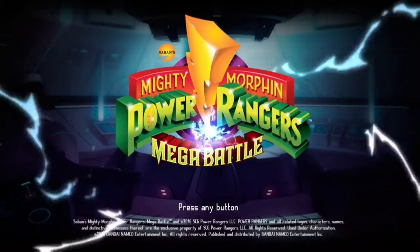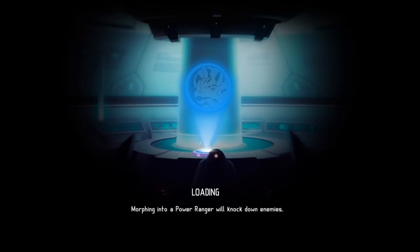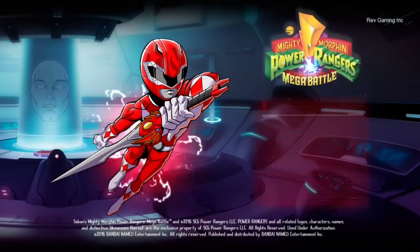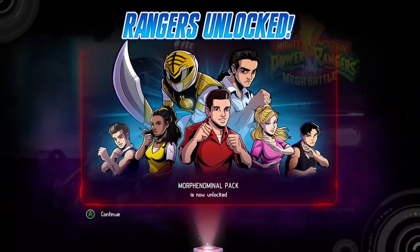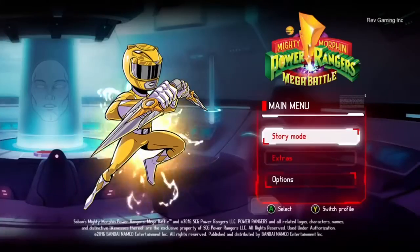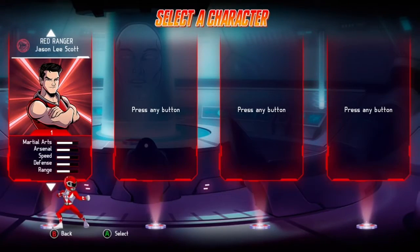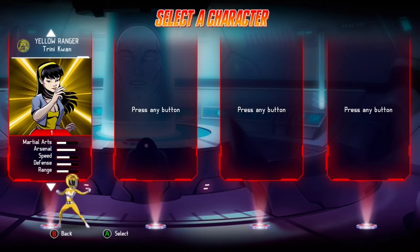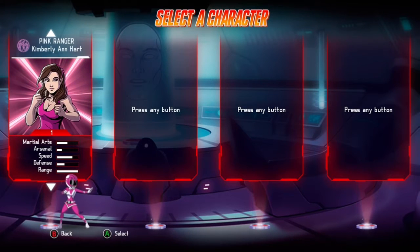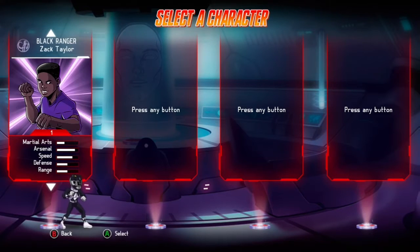In the intro part you basically start out in the park and go into story mode. I got the pre-order so I got the more phenomenal pack. You get to pick your traditional Rangers, and of course I'm going right for Tommy — obviously the most popular of the Rangers.